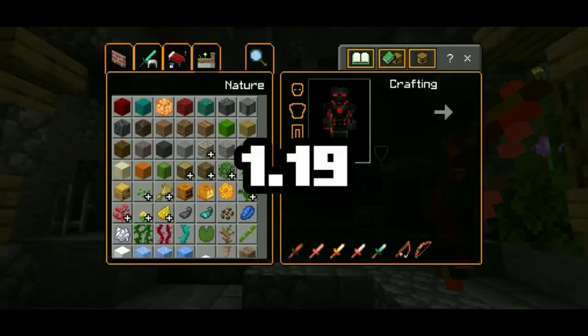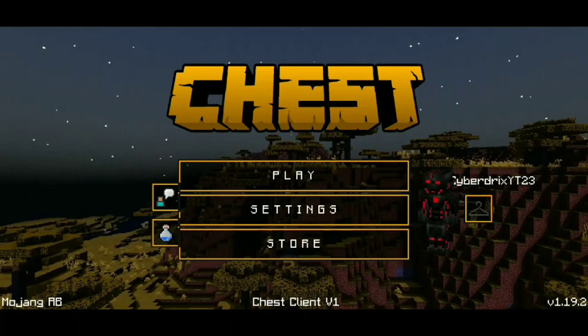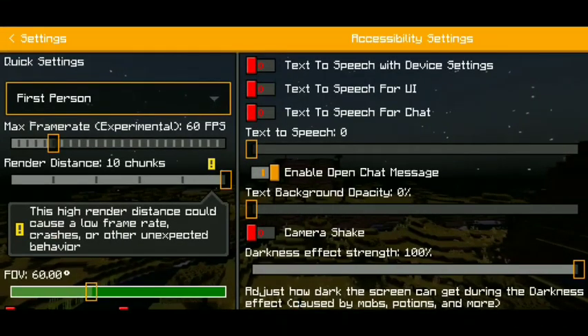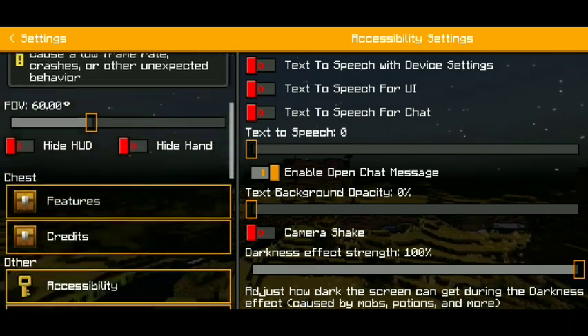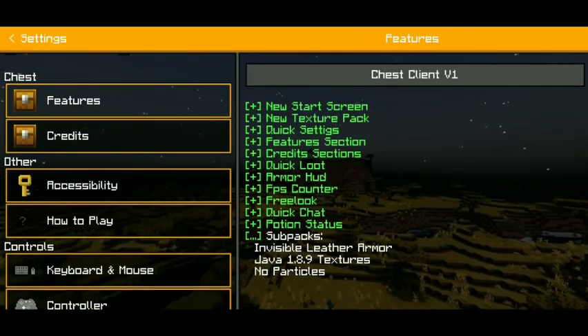Rating clients for MCPE 1.19 — today we have the Just Client. We will immediately notice that we have a still panorama and a brand new set of buttons, and it is also transparent. We also have a brand new quick settings feature over here which we can actually use.